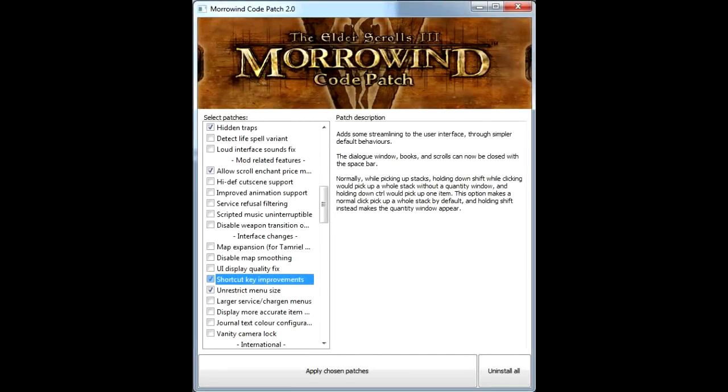A second rather important tip is the installation of the Morrowind Code Patch. Whether you're playing with or without mods, you really need to install this — it's going to fix loads of little bugs. There are also a couple of additional options you might want to play with: shortcut key improvements is a much more efficient way of getting around Morrowind, and unrestrict menu size lets you squeeze everything to fit nicely with a custom resolution.